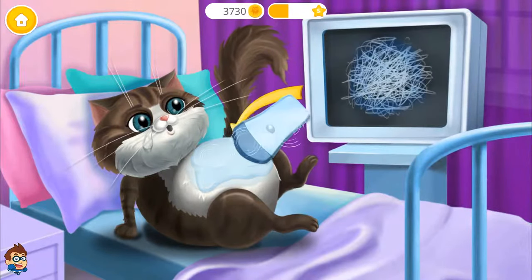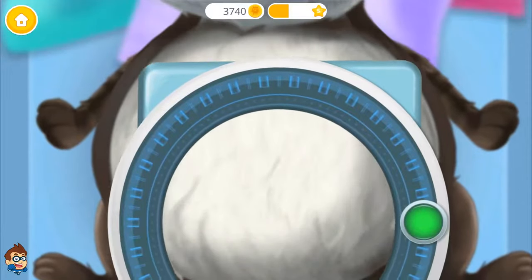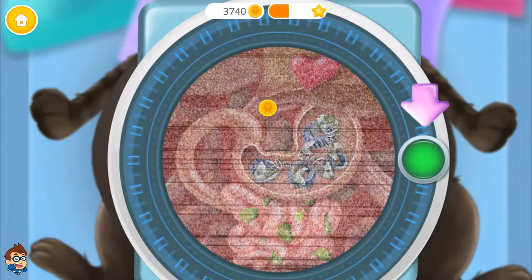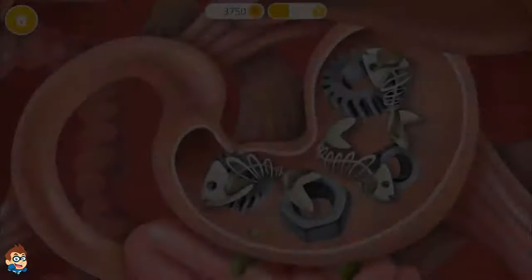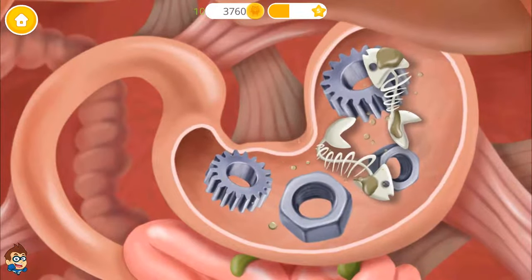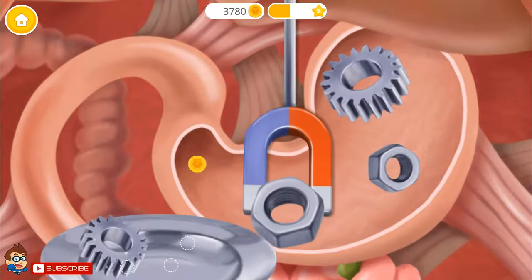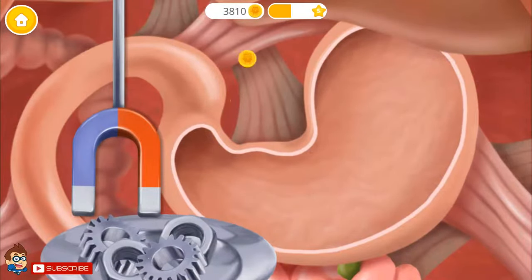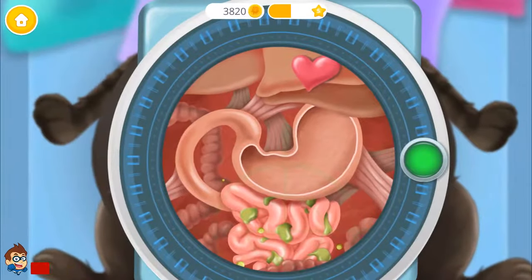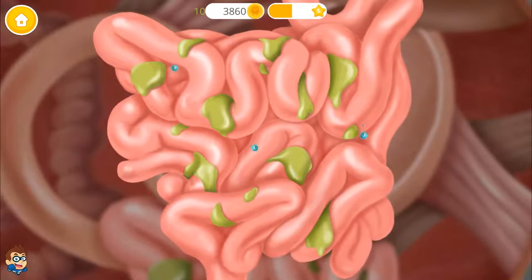Check his tummy. What is this? Let's examine him with this device. Turn it on. Oh no, I see some trash. First remove the fish bones. Now let's use a magnet. What's that green stuff? Oh no, let's get rid of these germs.